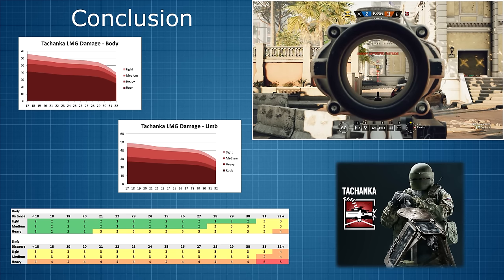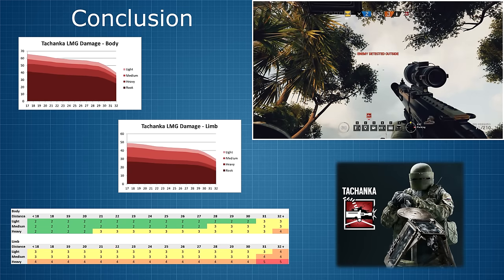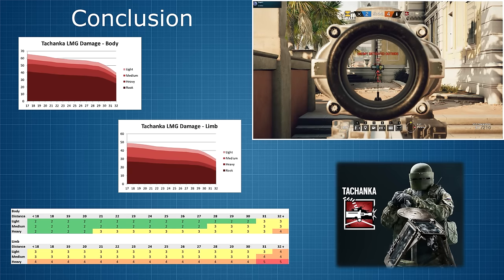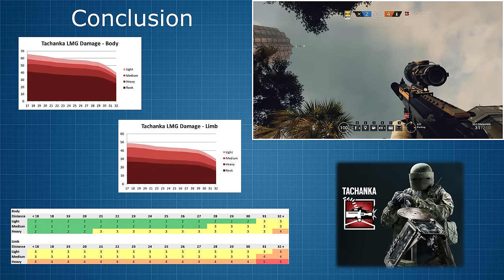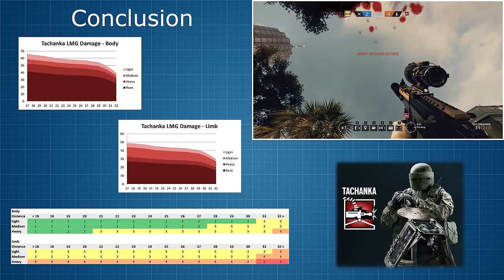If you're landing limb shots rather than torso shots, you will most likely need either 3 or 4 shots. It's only heavily armoured operators that at a distance of 31 metres or more might require 5 shots. So the summary here is that if you're hitting the body, you will usually need either 2 or maybe 3 shots. If you're hitting the arms and legs, it's 4 or 5 if it's a shield carrier. And there you have it — Tachanka's LMG in depth.